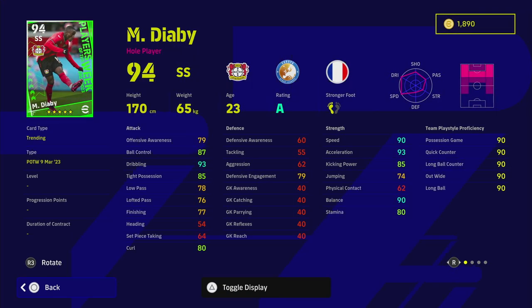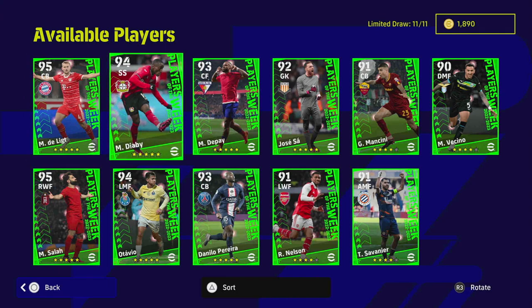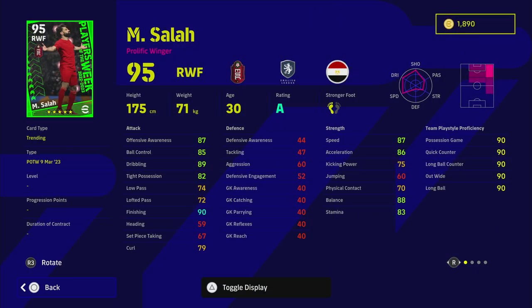El-Abdi is my pick of the pack - an absolute demon on the wings. 90 speed, 93 acceleration, 90 balance, 93 dribbling - a perfect winger. He's also got dipping shot, long range curler, long range shooting, and true passing. 78 passing is more than enough - you can play him at blistering pace but you also have the passing ability there. He's my pick of the pack.